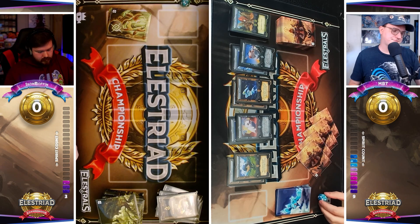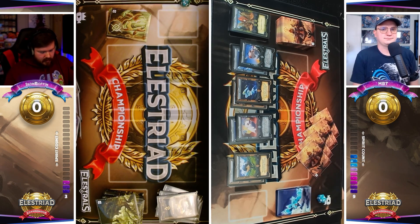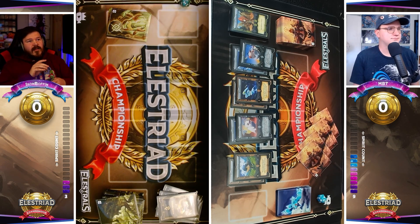I think when we look back at this match, that first turn was so crucial. If that Sprouter's in defense position and he doesn't utilize his Scythe early, there's an opportunity where the Resting Under Laurels play doesn't actually happen because there aren't enough Spirits on the field to make it happen. Instead, maybe setting the Scythe of Demeter face down as a potential bluff to make MBT think something a little bit different.